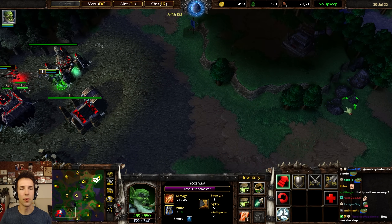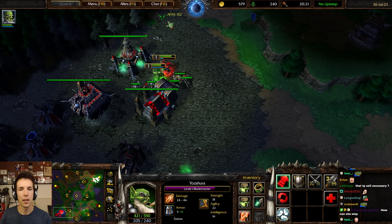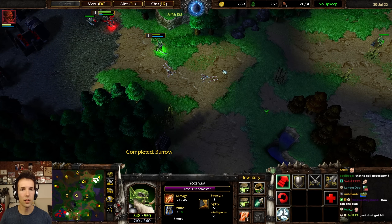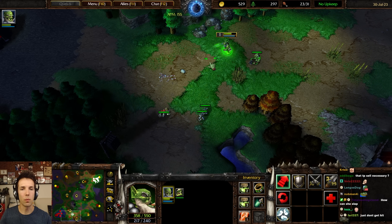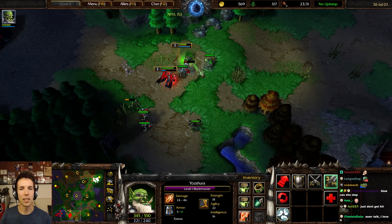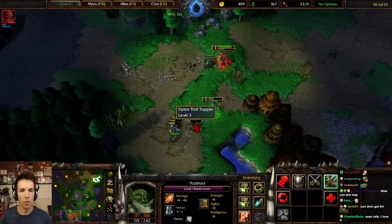Never fight against superior numbers. Use your speed to attack things that are low. How are we able to do this? He did a delayed altar — early crypt for more ghouls because he wanted to do the Dreadlord thing. We kept our peon near the green camp and then messed with the creeps. Many orcs would Windwalk in here, but there's no reason to. Windwalking hides information — he doesn't know where you are. But we don't need that info; we know where he is.